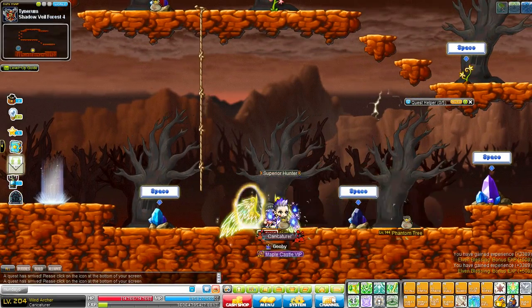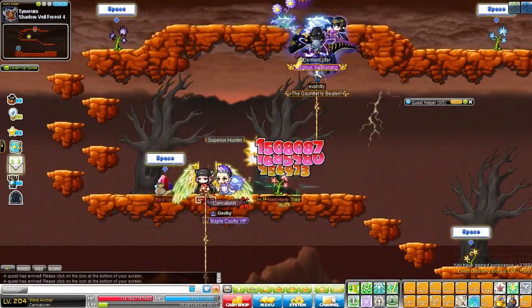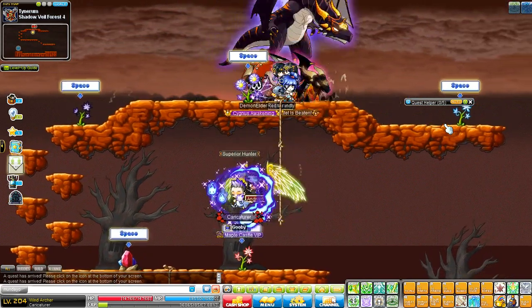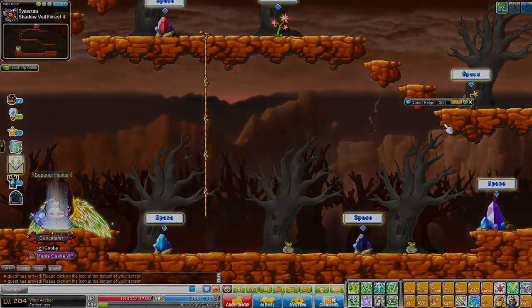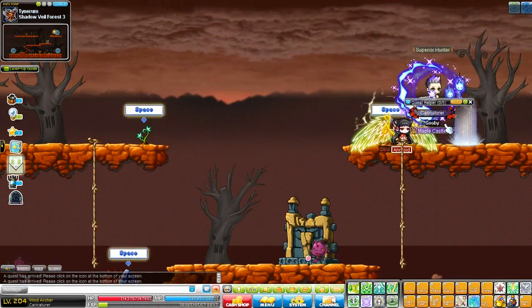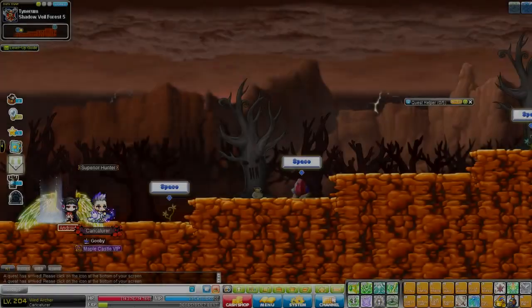There are two types of trees: the phantom trees and the ghost trees. These three trees that you can see are the actual ghost trees, and you can farm them — they spawn relatively quickly. Or you can change channels after you kill them and go back, that also works. You need to kill 100 ghost stumps, and once you've done that you go back and complete the quest.